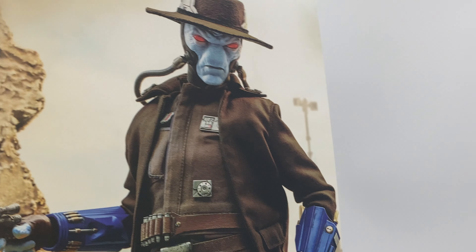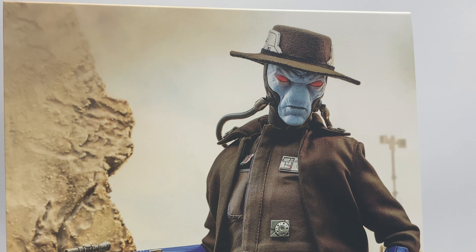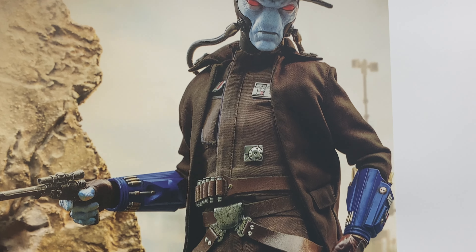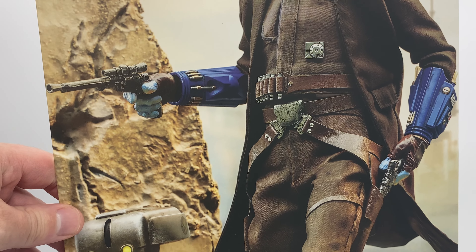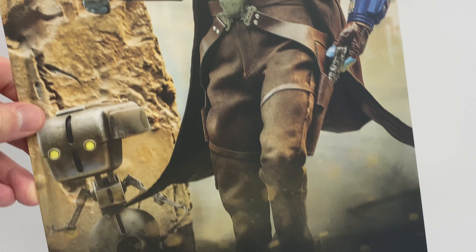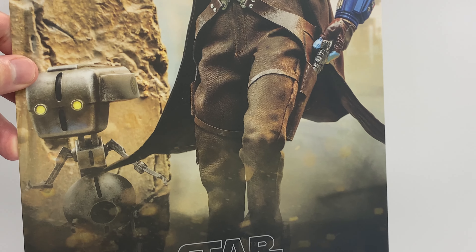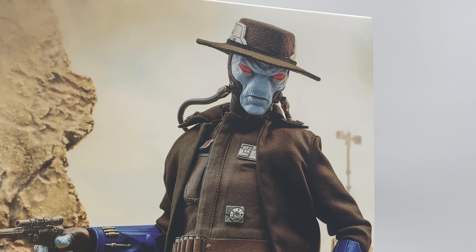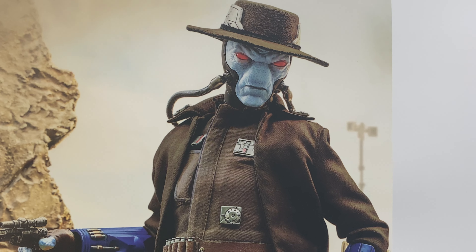When we open the box we get our art insert, which is pretty cool — showing off the standard portrait that comes with the figure. We have him holding a blaster, with Toto looking like he's walking through some type of a desert, rocky landscape. Really quite cool.